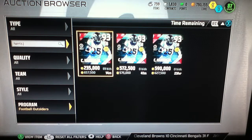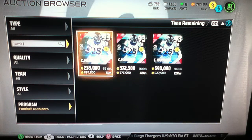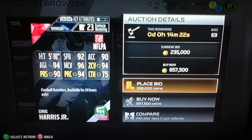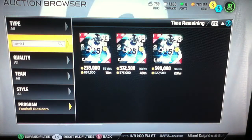Alright, what is up guys, SoySauce22 back in another video. As you can see right here, there's a new 93 overall Football Outsiders Chris Harris Jr. There's a current bid war on this one — he was at 575k. We're gonna check the stats on him: he's 5'10", 92 speed, 96 man coverage, 94 zone coverage, 94 play recognition, 90 press, and 94 agility.